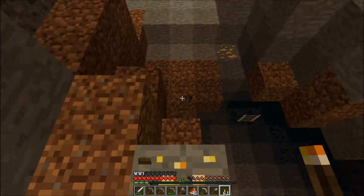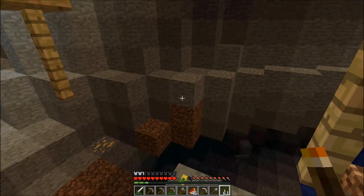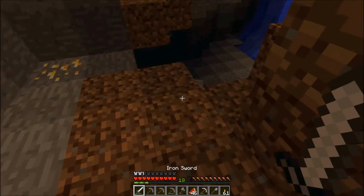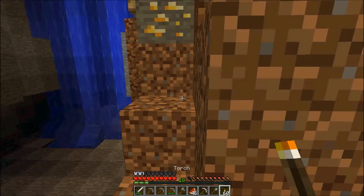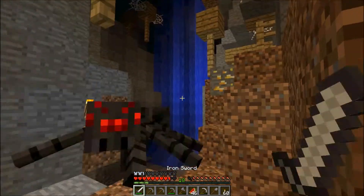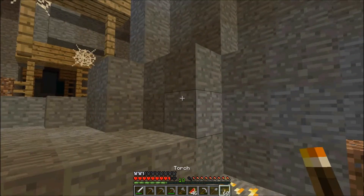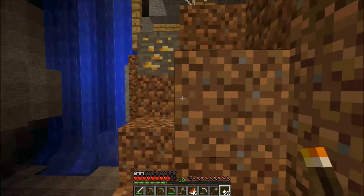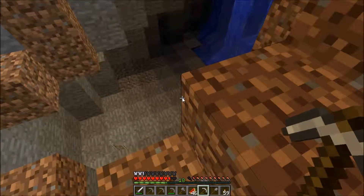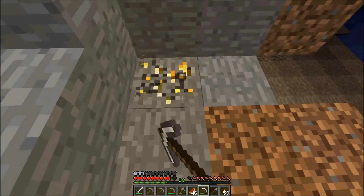There's some gold here. I don't know what's underneath it, so if I mine it, it might just fall to the ground. That spider came out of nowhere — holy smokes. Actually, I am going to get this gold. Looks like there's a dirt block underneath it. Did I get it? Yes, I got it. I'm going to get this one too.